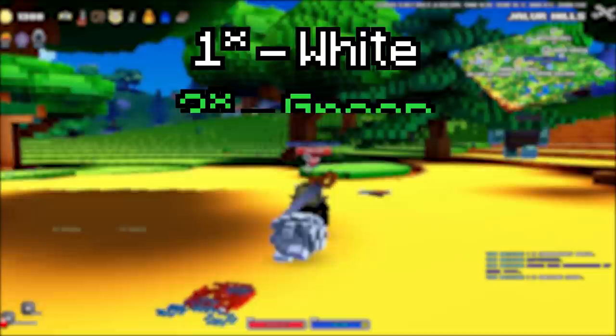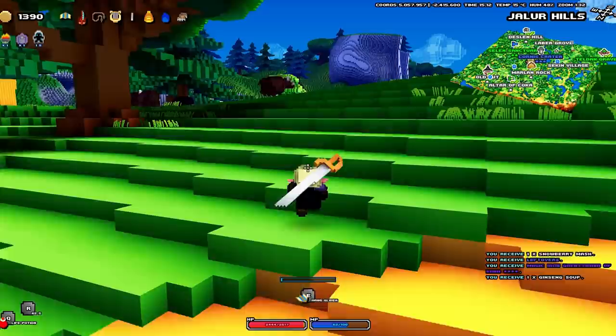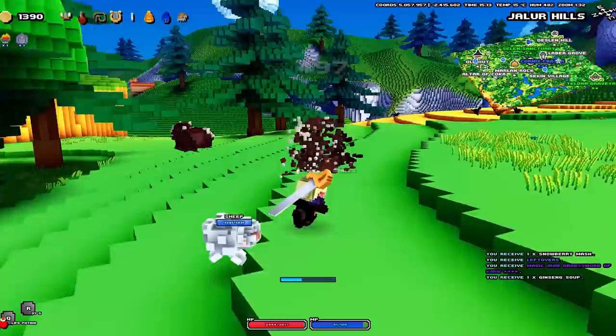Monster rarities go from 1 through to 5: white is star 1, green is star 2, blue is star 3, purple is star 4, and gold or legendary is star 5. In the beginning you're going to be completely naked, so it's best to avoid everything other than white and maybe green mobs if you're confident with your abilities.